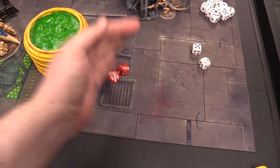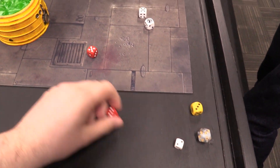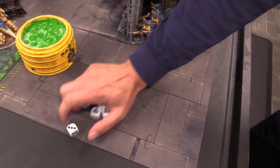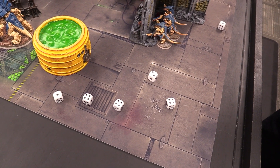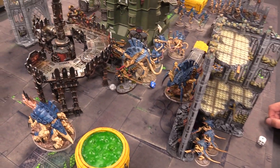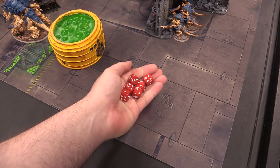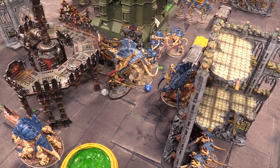Psychic phase: Zoanthropes smite into the bikes for D3 plus three — five mortal wounds, one bike is down to one wound after one ignore on six. Catalyst goes on a unit rolling a six — success. Hive Tyrant tries to smite into the bikes — D3 for two mortal wounds, Josh ignores one. The Hive Tyrant also casts Neuroparasite on a Custodian Guard squad — cast on a seven, succeeds. Josh rolls one die per model looking to exceed toughness (sixes needed) — one mortal wound, fails to ignore on six.